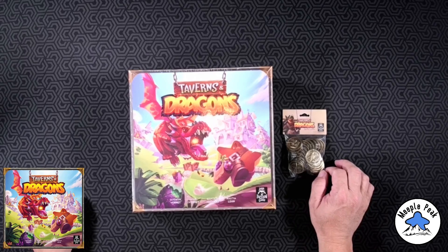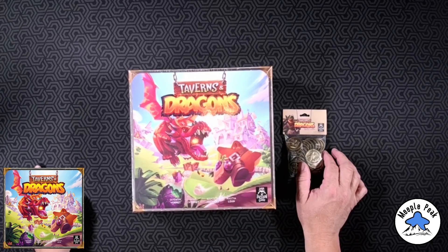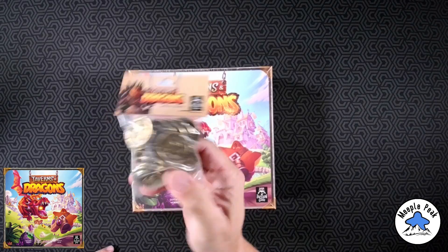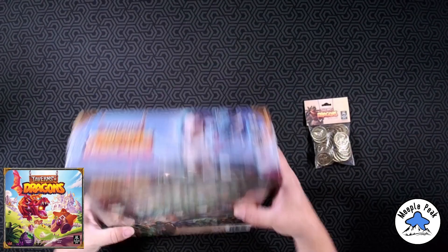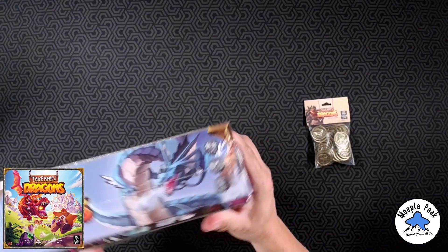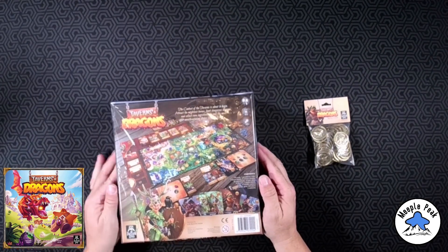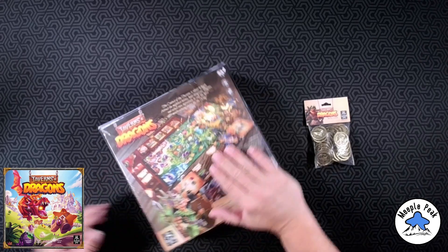Hey everybody, welcome back to another Meeple Peak board game video. Today we're going to be doing an unboxing of Taverns and Dragons by Lord Raccoon Games. We get these nice heavy-duty metal coins — we'll look at those in a bit. Two to five players, ages 10 and up, 60 minutes for a game. Let's rip into it and see what we got.